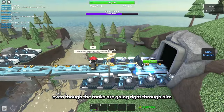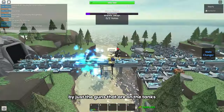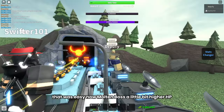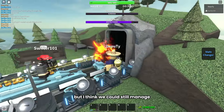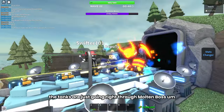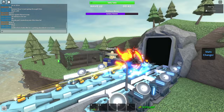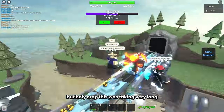Even though the tanks are going right through him, he's being dealt a lot of DPS just from the guns on the tanks. That was easy. Now Molten Boss — a little bit higher HP, but I think we can still manage. Same as Grave Digger, the tanks are just going right through Molten Boss. I think the boss is glitched, but that's going to be another easy win.